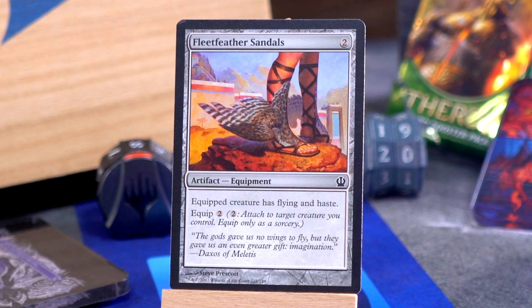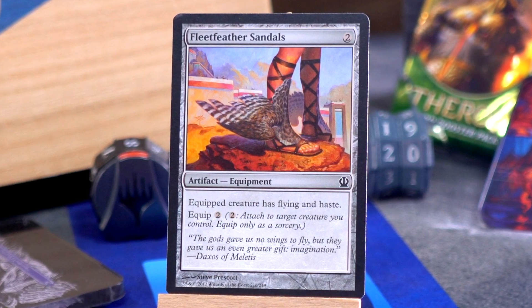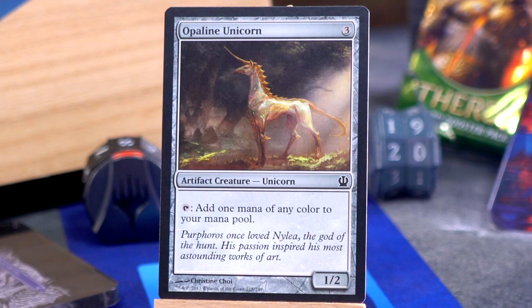First up: Fleet Feather Sandals — two mana for an equipment that gives a creature flying and haste, and equips for two. I think early in the format the reaction was like 'oh no, it's a waste of a card,' but later it was like 'well, what if we put it on a seven-power Nessian Asp and start smacking people?' Kite Sail has had that same arc in some draft formats. By the end it's like 'I have all these big creatures and we've hit a ground stall — what if I can hit them?' Fleet Feather Sandals were fine.